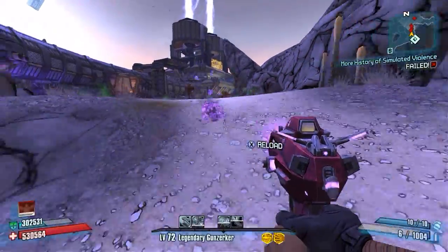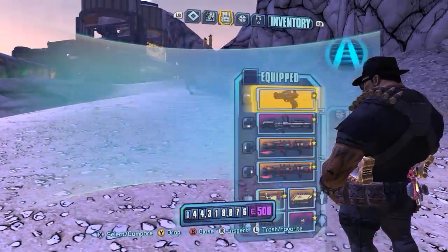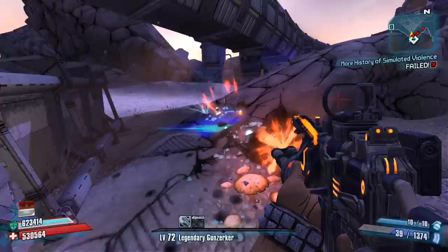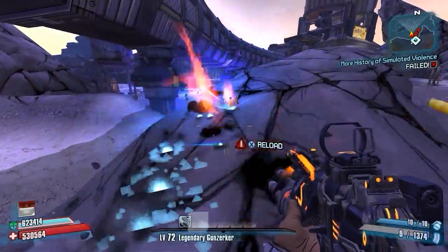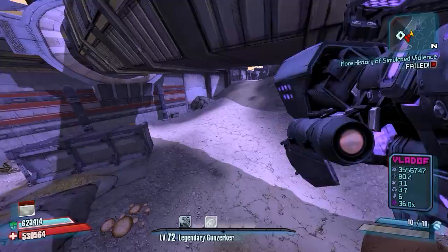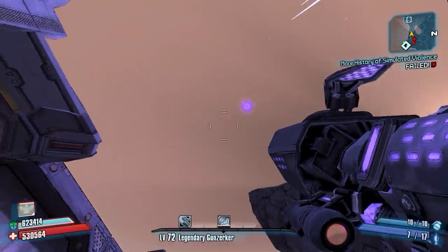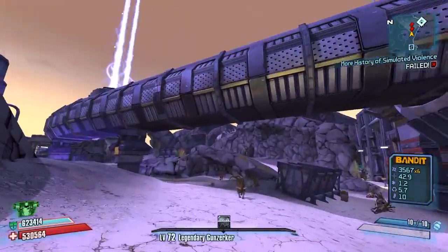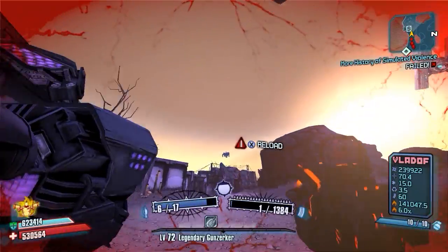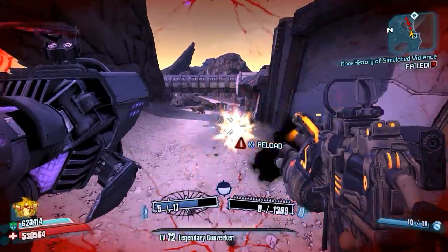Obviously it's only going to work when you gunzerk, so you have to wait for your gunzerk to come back. Let's try a different weapon — Lead Storm, why not? So we'll go ahead and get that down to one shot. Wait for the gunzerk to come back, get down to the free shot on the Vladof launcher — there, that was the free shot, so once more, and then we'll go ahead and gunzerk, switch over, and shoot off the shot and shoot off the Vladof launcher right after. There we go, and everything should basically just die.